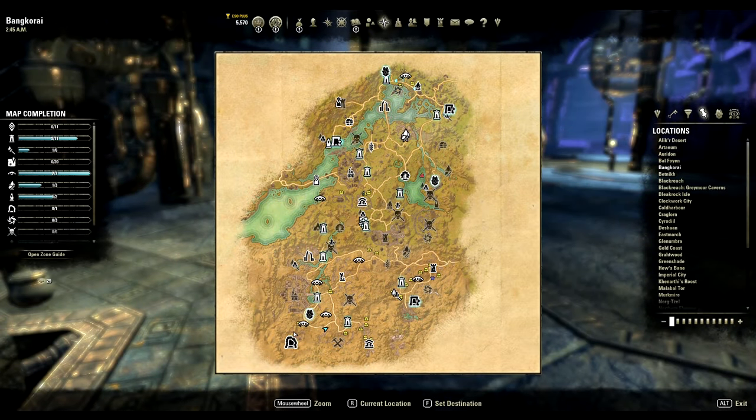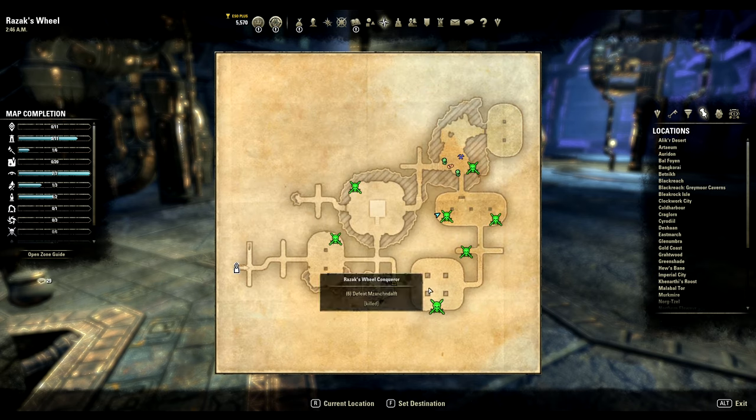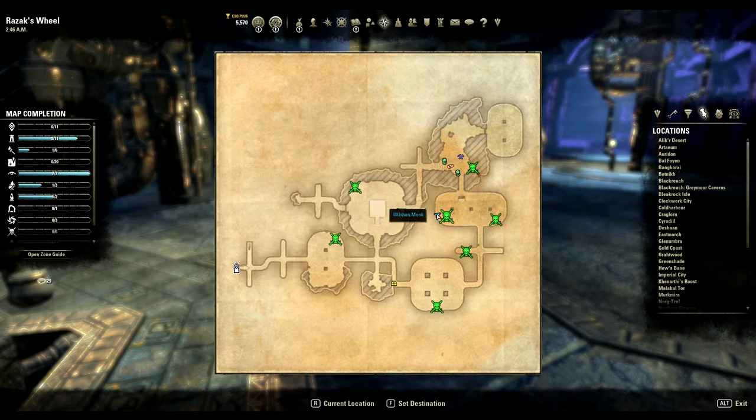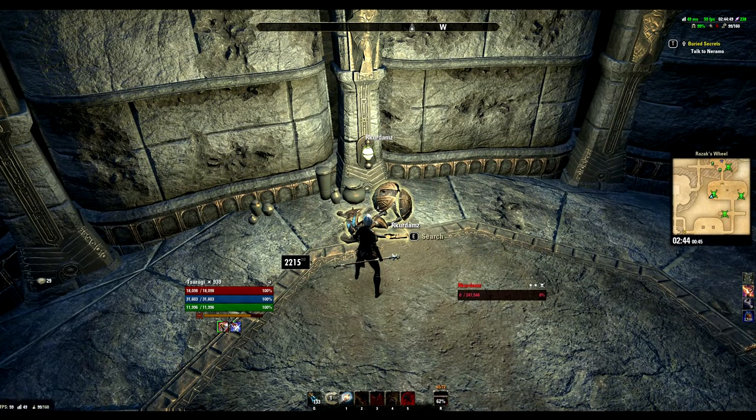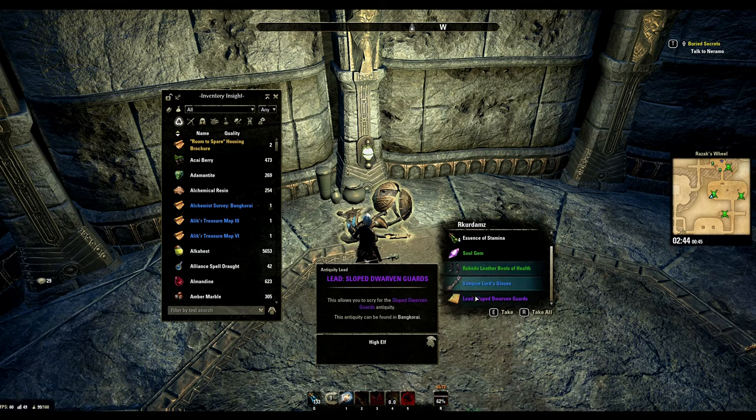The eleventh lead you will find in the public dungeon Razak's Wheel in Bankorai. There are three Dwemer bosses here as shown on the map and all of them have a chance to drop this item. So it's your call to camp one or just keep farming all three.